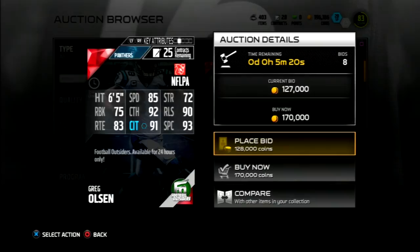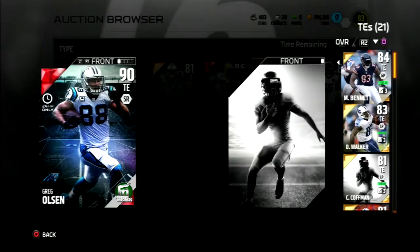Let's look at his stats: 92 catch — that's good. 90 release — that's good. 91 catch in traffic. 93 spec catch. Maybe I got a little too hyped up expecting him to have really good speed, but it's not that bad honestly. Let's see who my tight end is — I'm going to go ahead and just compare.